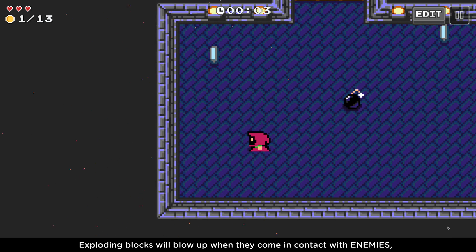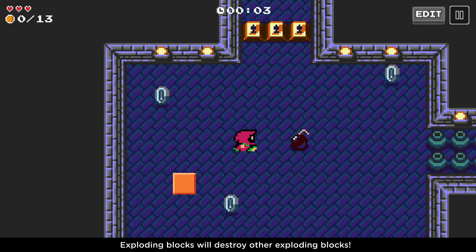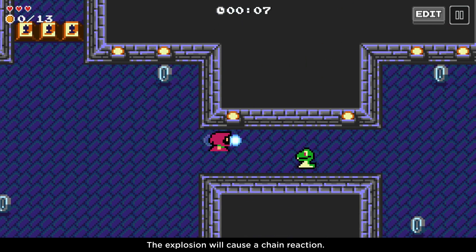Exploding blocks will blow up when they come in contact with enemies, green blocks, orange blocks, and red blocks. Exploding blocks will destroy other exploding blocks, and the explosion will cause a chain reaction.